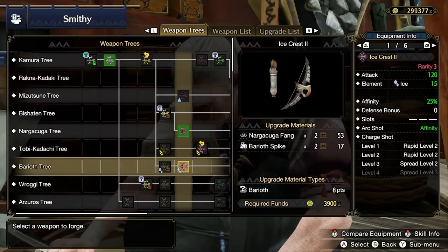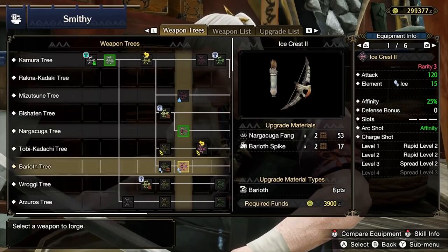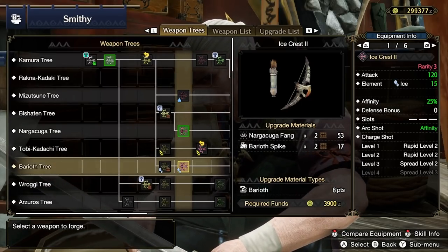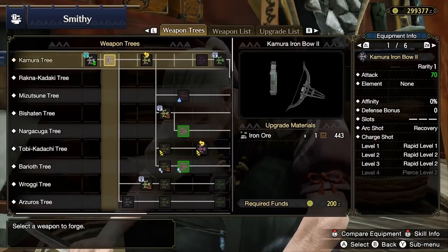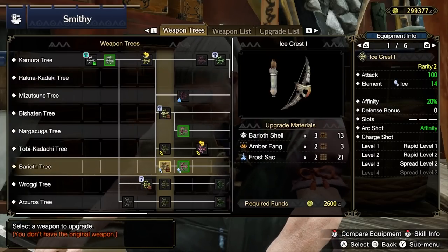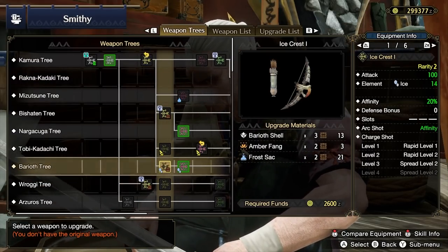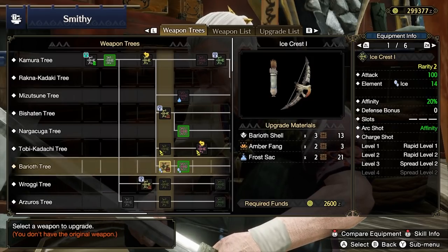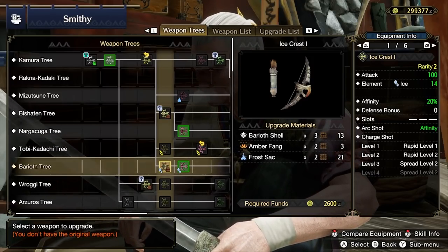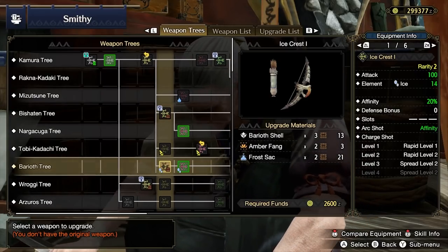You can pick up Barioth's bow as an Ice Elemental side grade. You should only use this on monsters weak to ice, including upcoming Tobi-Kadachi and Zinogre. Forge the Ice Crest by working through the Kamura tree, then branch down to the Barioth tree. This trades Thunder for Ice at a slightly reduced rate, but you'll pick up 20% affinity. Shots are Rapid 1, Rapid 2, Spread 2 — not a bad selection.